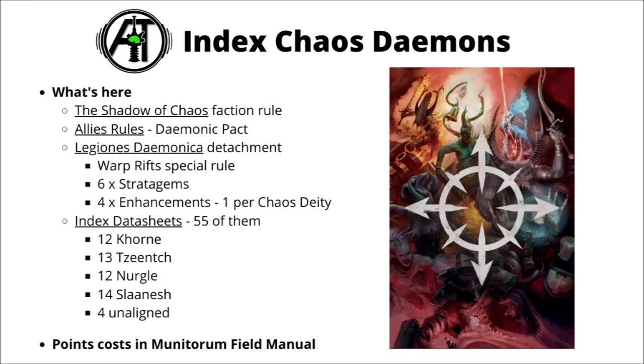The Shadow of Chaos is all about controlling areas of the board. If you can hold the objectives around it, you get good buffs for your units via various stratagems. You also get to play games with Battleshock, both healing your own units and hurting the enemy. There are allies rules called Demonic Pact, meaning the other Chaos armies can borrow any datasheet they want from Chaos Demons, making them a particularly good army as allies. The initial 10th edition launch detachment is the Legions Demonica detachment. This allows close deep strike with Shadow in the Warp, coming in just outside of 6 inches of enemy units, letting you charge into melee really quite easily. There's a bunch of stratagems that play into the Shadow in the Warp, and 4 enhancements each themed around one Chaos deity.